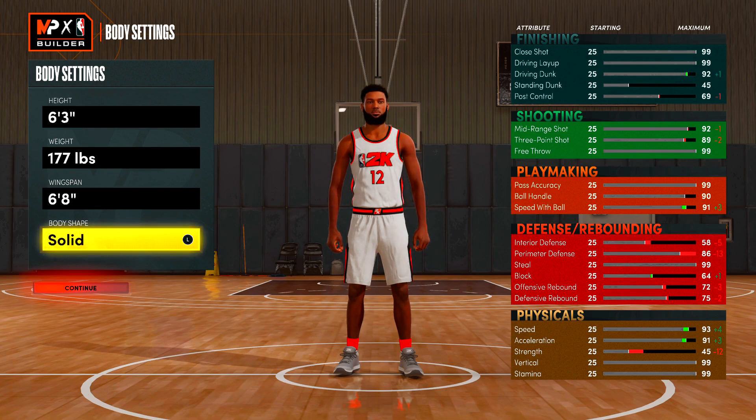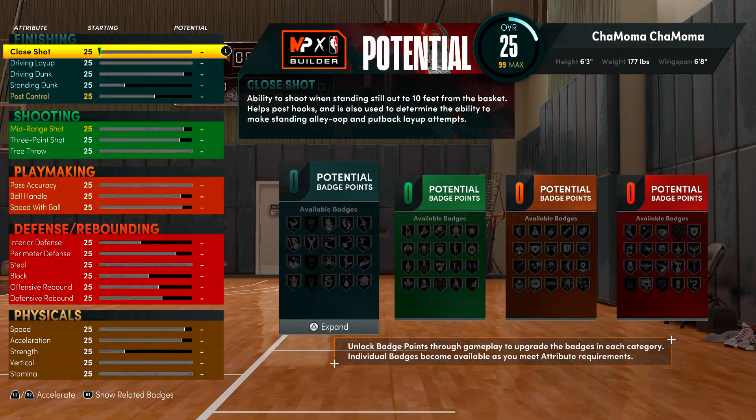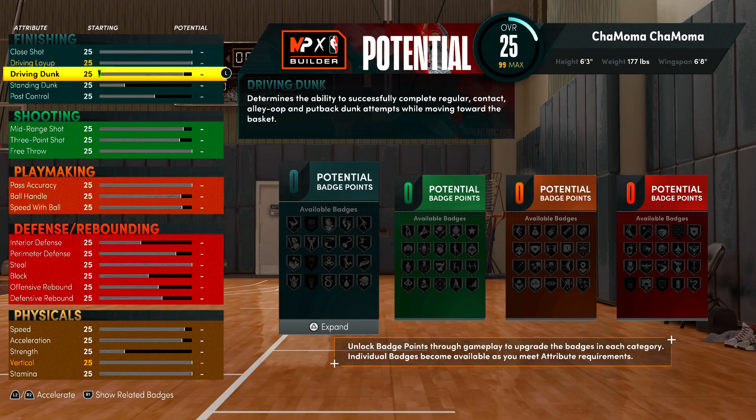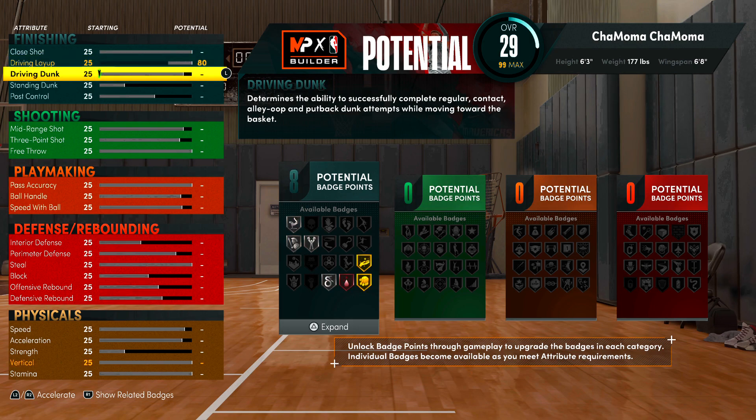This build is going to be somewhat of a slashing shot creator type build — a slashing playmaker or slashing shot creator, somewhere between those two. The key is I'm going to try to get as much finishing as I need and as much shooting as possible, while keeping it realistic. I'm aiming for around 22 or 23 badge points, and I'm going to max out the driving dunk.